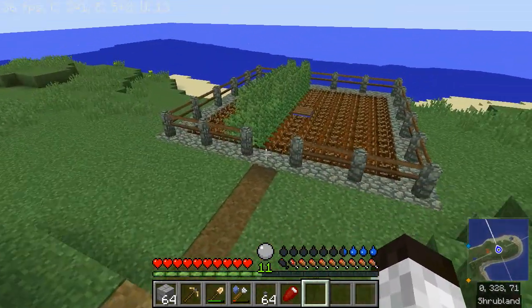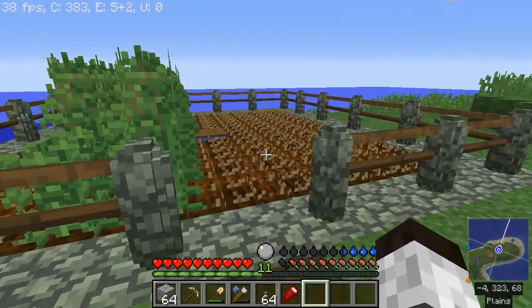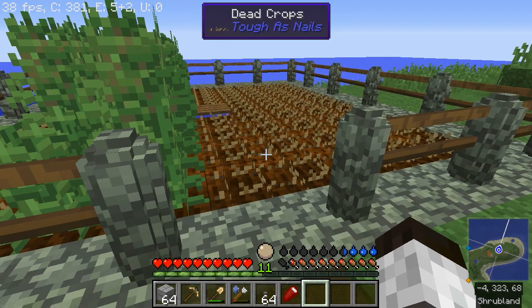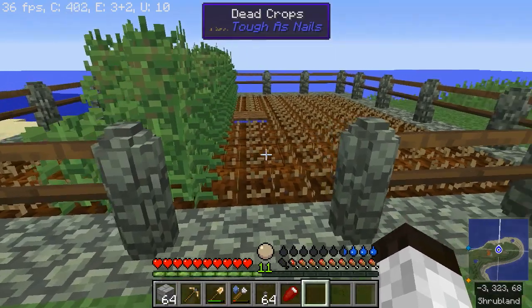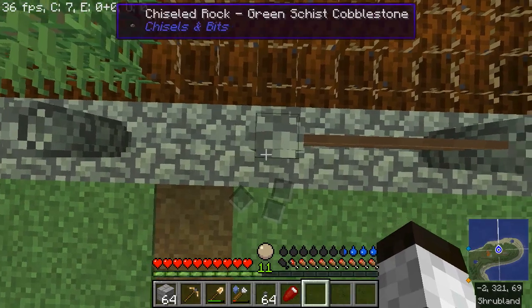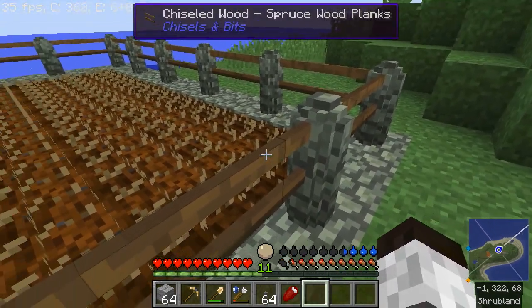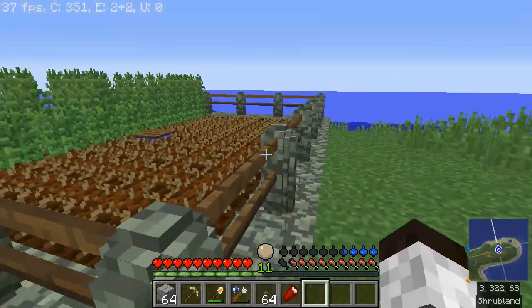Sadly all the crops have died here because we've gone through winter. Part of Tough as Nails is that in wintertime all your crops will die and you'll have to replant them in spring, leaving you with just dead crops on the ground. Over here I made a stone post as a roughly cylindrical post and added spruce wood planks in just a 1/16th layer across, giving me these planks.